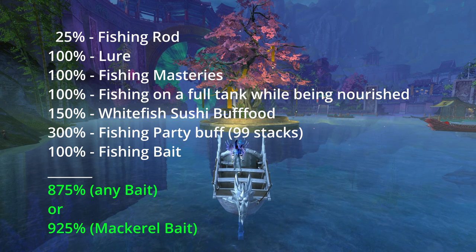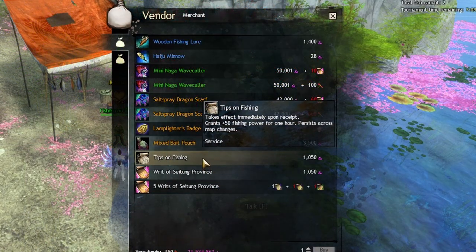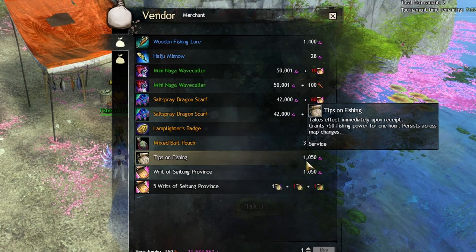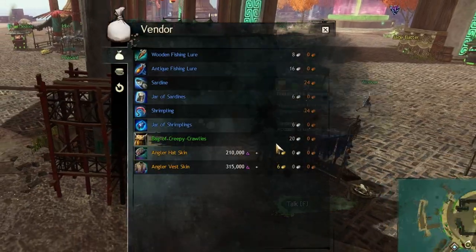Another optional fishing buff can increase your fishing power by 50, which can be acquired from the hard NPC vendor in Saitang province. The tips on fishing buff persists over map changes, but you cannot stack this buff and it only lasts for 1 hour. Lure and bait can be found at fishing vendors close to waypoints on every map, with the exception of Saitang province at the introduction to the fishing hard NPC.